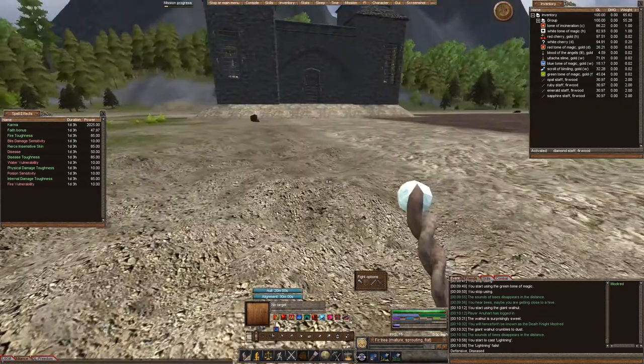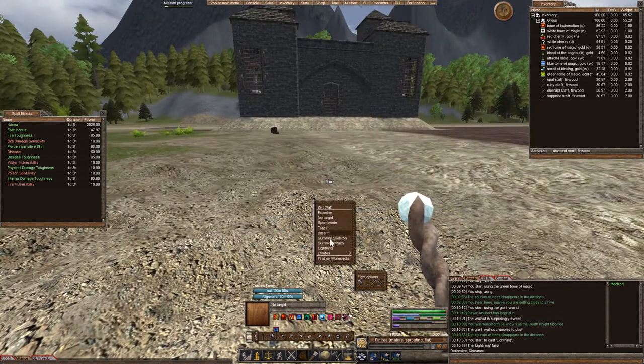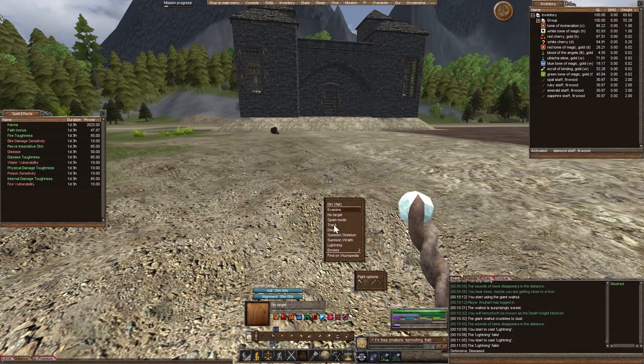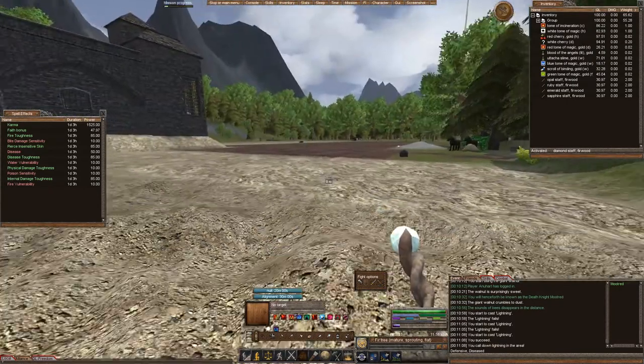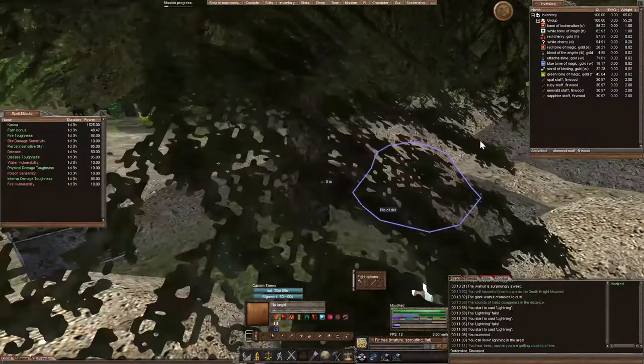Henceforth known as Death Knight — so I'm still Death Knight. Let's see if I can cast any karma stuff. Karma disease myself, which would not be good. I can summon lightning. Let's see what that looks like. Your lightning fails. That's sad. Let's try it again. Lightning fails. Whoa! That's neat.